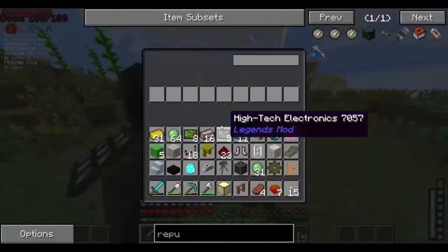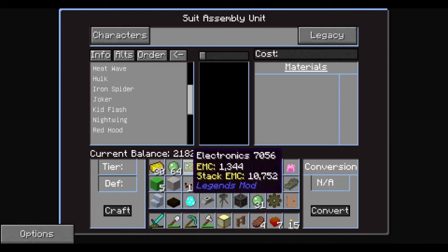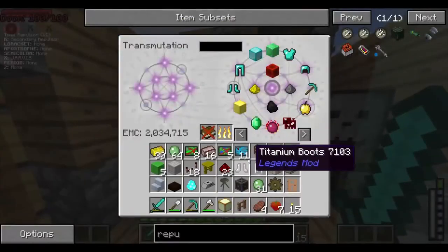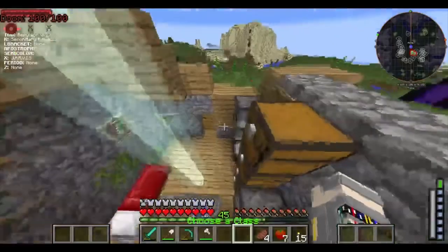So now if we go check this out — we now have 2,100 tokens, and the Iron Spider is 32,000. So that means we'd have to do that like 30 more times, and that's precisely why I'm going to be doing it off camera, because I don't think you guys want to watch me do that 30 more times.